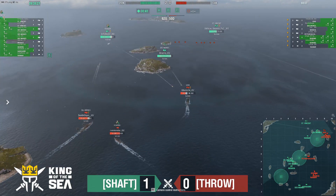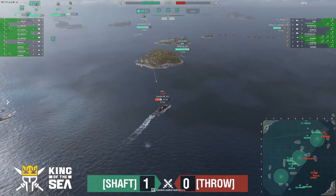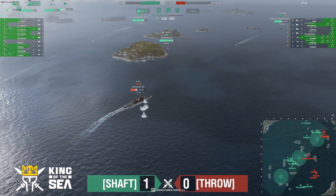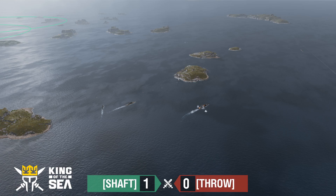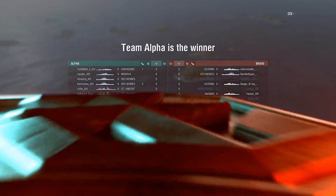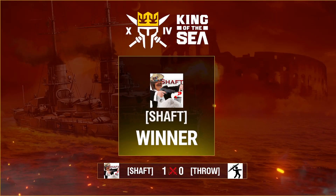The Des Moines has Hydro going. Here comes the Ohio — Ohio has another heal in 15 seconds, setting up to try to delete the Des Moines through the nose. Guns are all set, Des Moines trying to back up. Torps hit while we're watching this fight, and Shaft takes the game. They are the winner and will move on to the next round. Throw will go down to the loser's bracket.